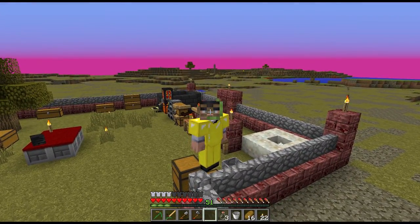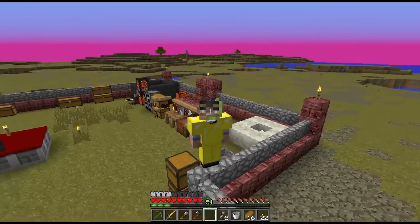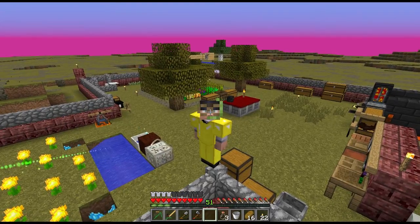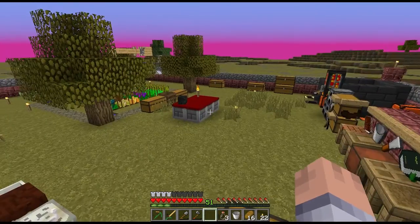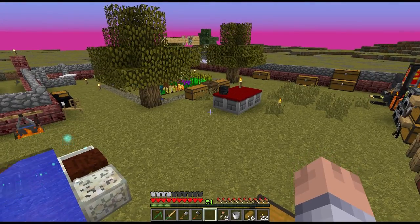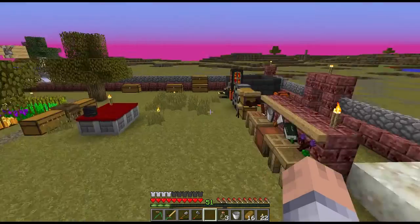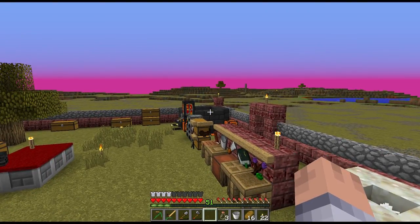There's one pillar back there with a torch on top, and then there's another one further that way on the ocean. I just started digging and trying to figure out what the different pick mining levels can get me. Underground you can find slate pockets and also grout, which was nice to build the smeltery.